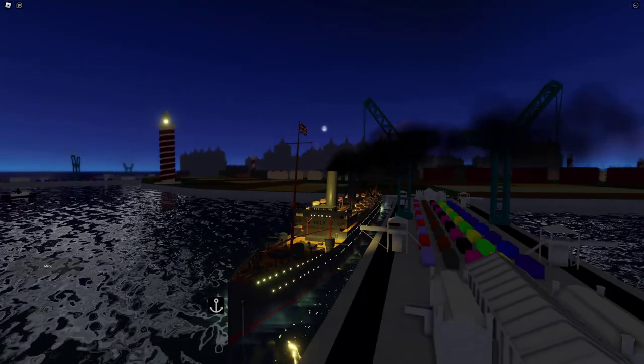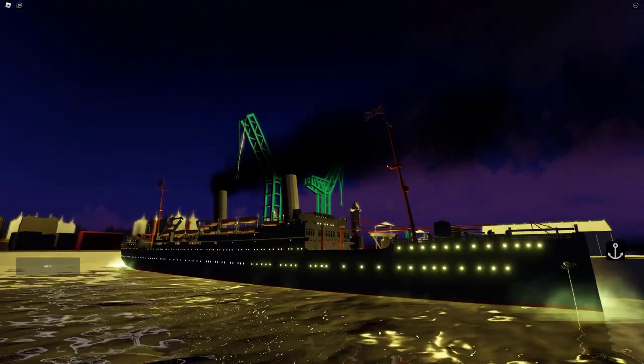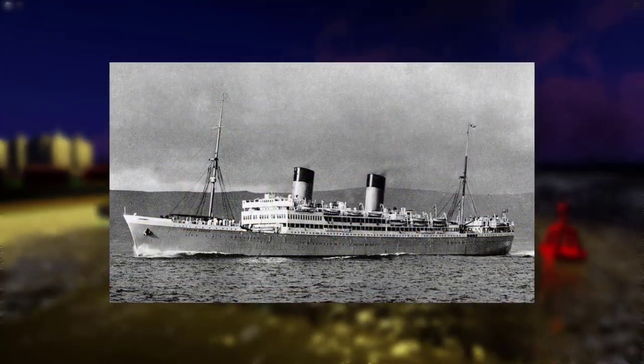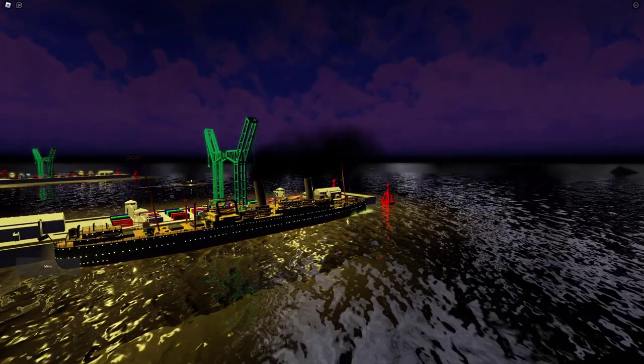The Windsor Castle had capacity for 234 first, 362 second, and 274 third class passengers. Her first voyage was in April of 1922 from Southampton to Cape Town, South Africa. However, in 1937, both ships had major refits which saw alterations to the bow, the removal of two of her funnels, a change to the remaining two, an addition of new boilers, along with the removal of her gantry davits.